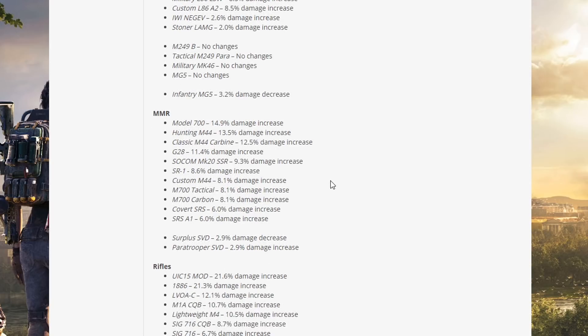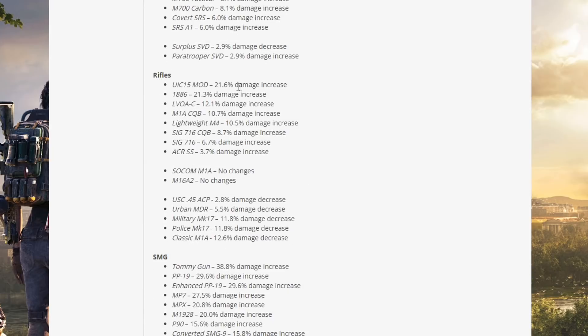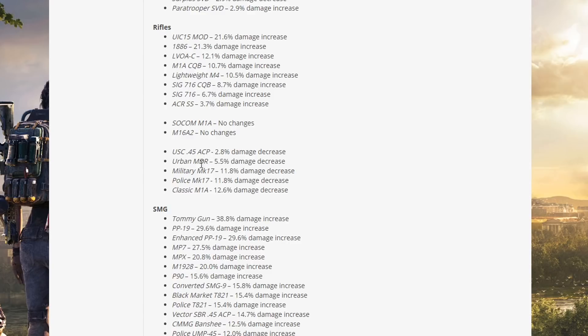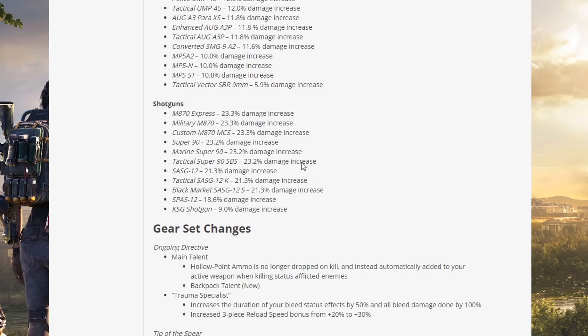MMR: the Model 700 has had a 15% damage increase — the slow rate-of-fire snipers just aren't viable at the moment, so that's welcome, and we've also seen a buff to the SVDS. Rifles: the UIC-15 Mod got a 20% increase; the 1886 got 21%; lower 12%. The M16A2 and SOCOM M1A had no changes; the USC, Urban MDR, Military MK17, Police MK17, and Classic M1A got increases. SMGs: Tommy Gun got a 40% increase — no surprise since it's awful. The PP-19 also got buffed; the Tactical Vector SBR got the lowest increase since high rate-of-fire weapons naturally get smaller buffs. Shotguns: M870 Express got a 23% damage increase and the KSG got a 9% increase.